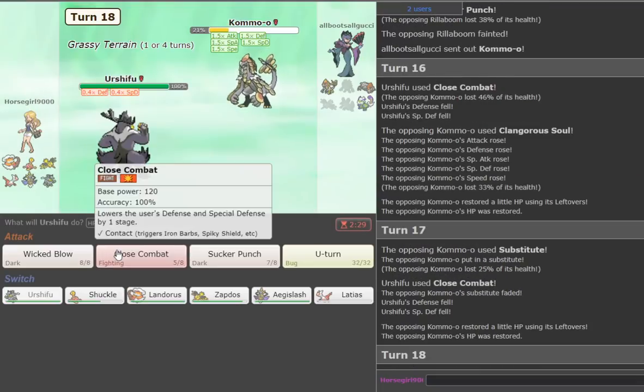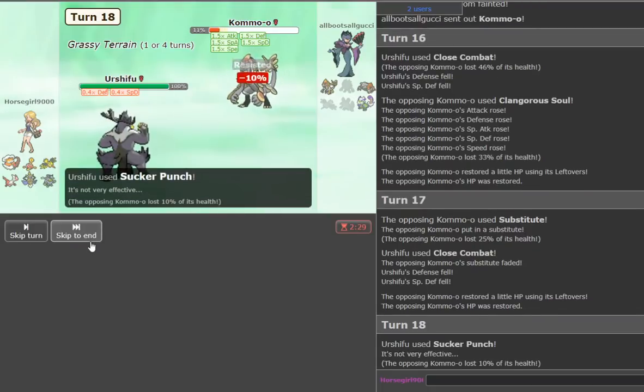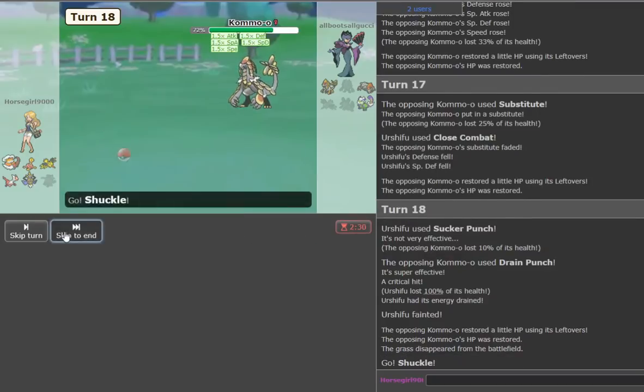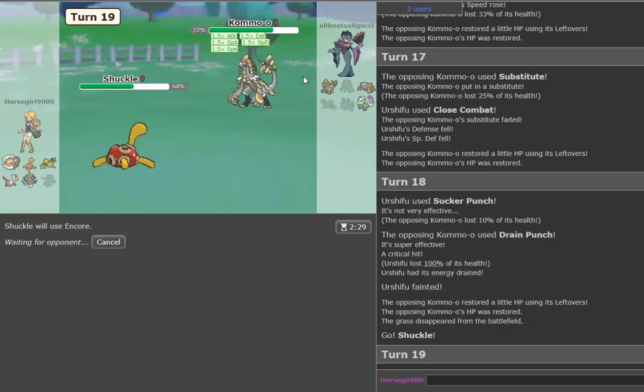He goes to Sub — called the nonsense there. We'll go for Sucker Punch. It puts him in Shadow Sneak range. Oh, it drained — that's bad. We're going to Encore him into Sub. Whatever we Encore him into, we should be able to prevail. Hopefully he doesn't click Sub again — hopefully he just clicks an attack.